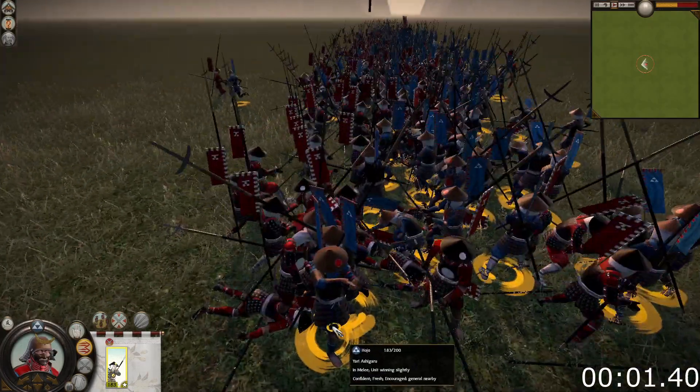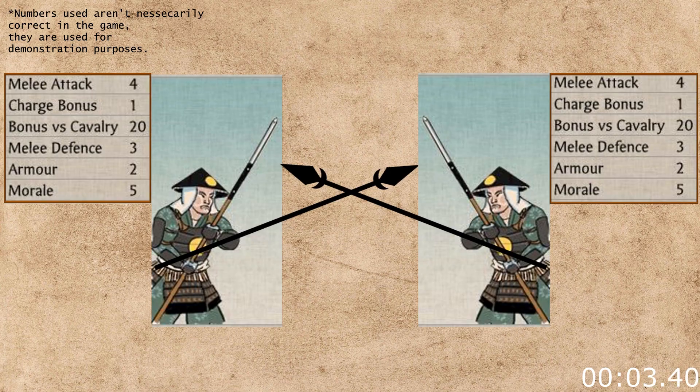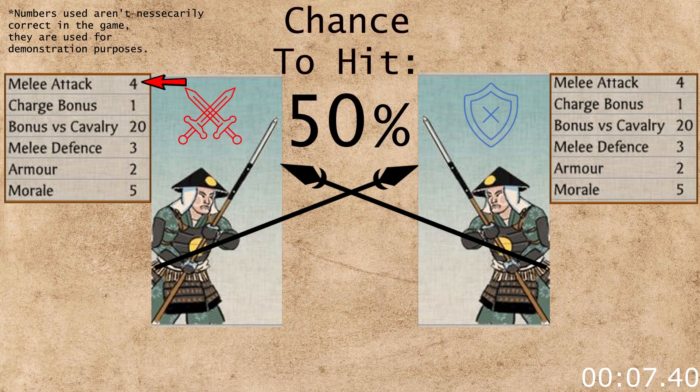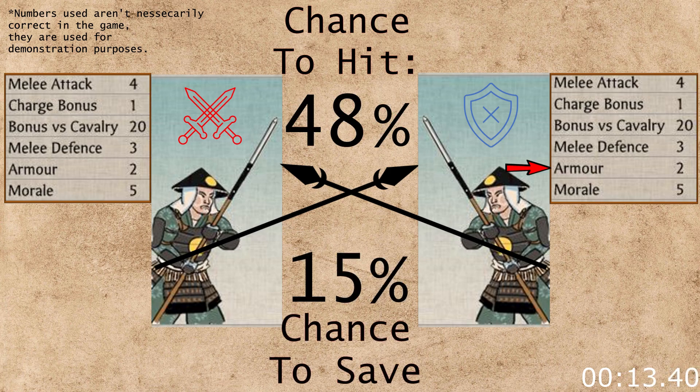When two units start fighting, models will try to attack each other. To determine which model will be the attacker, an initiative roll is made. When the attacker is decided, the attacking model makes an attack roll, where the melee attack increases the chance of hitting and the melee defense decreases the chance of getting hit. Armor gives a separate chance to block the hit after the attacker got past the defense.